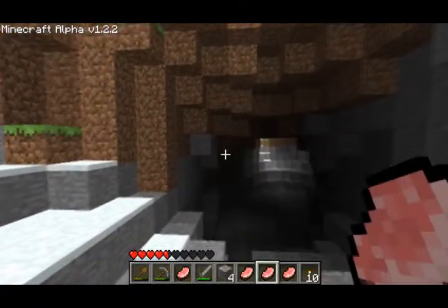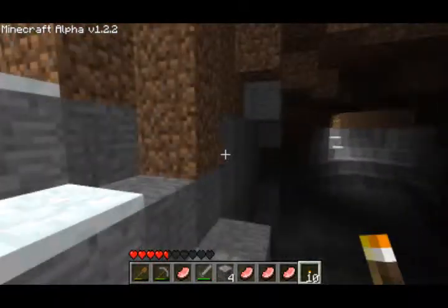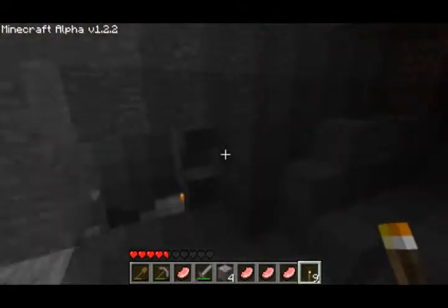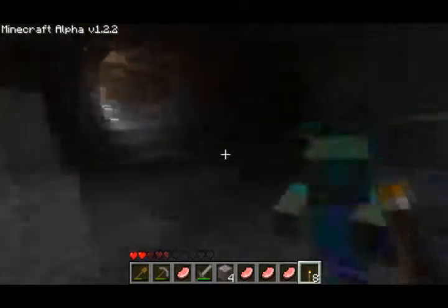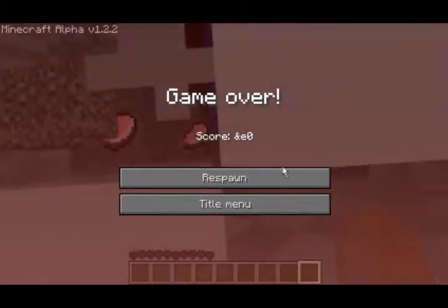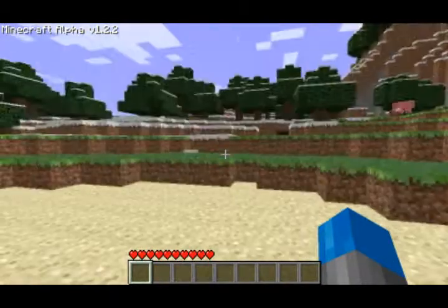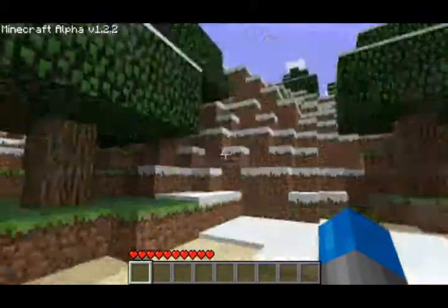We gotta look around and see if we can find a zombie, because I heard one. Lava — wow, already. Ninja zombie, right there. And this is what happens when you die — I guess I can show you guys that now, since I just got murdered.